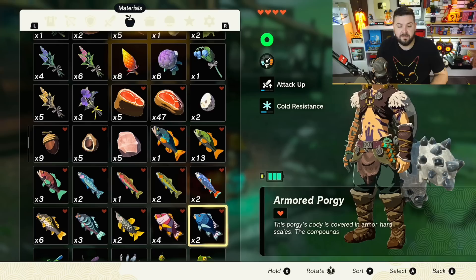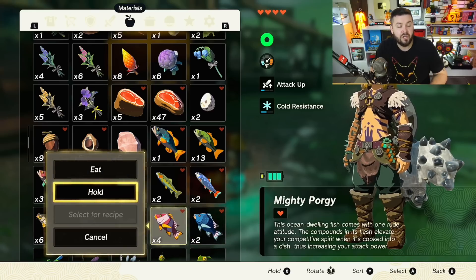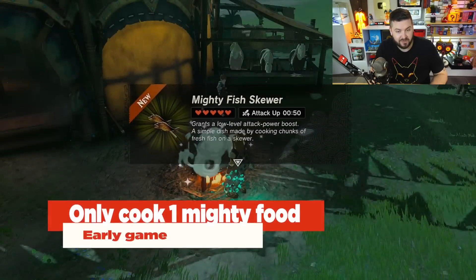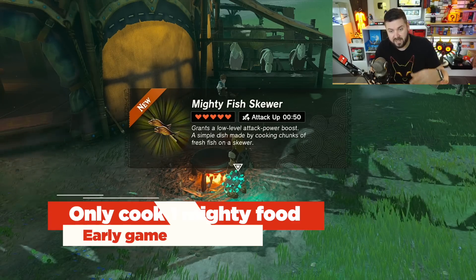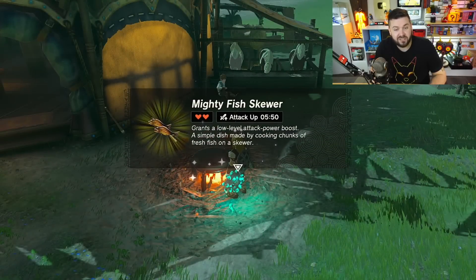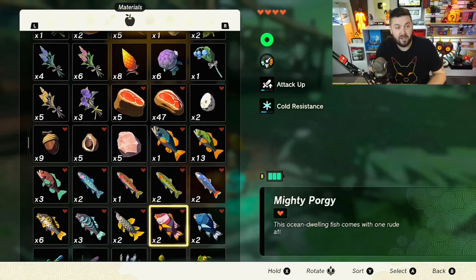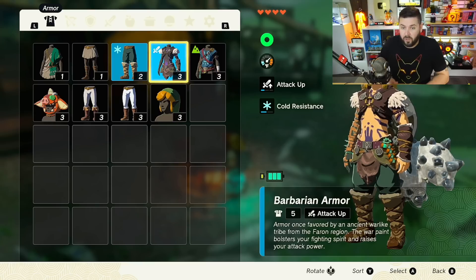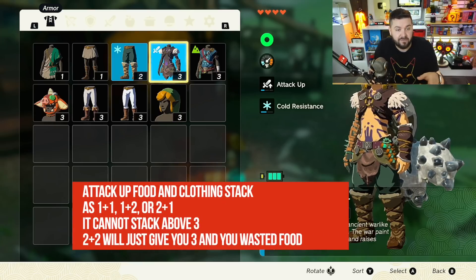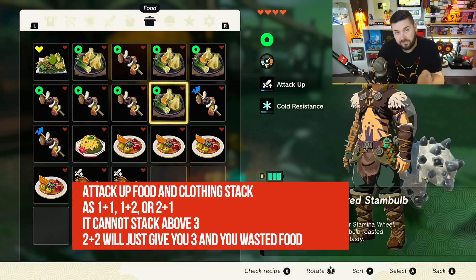For foods like mighty porgies, armored porgies, armored carp, and mighty carp — which give attack buffs — at the beginning of the game, only cook one at a time during a blood moon. That gives attack up for 50 seconds at minimum, and with a critical cook you might get extended duration of five and a half minutes. You can stack attack up level one from food with attack up level one from the barbarian armor for attack up level two, or use level two food with level one armor for attack up level three — which is the maximum.